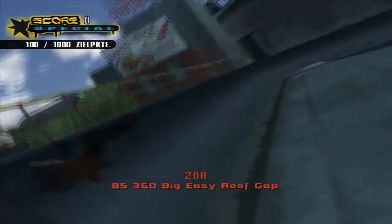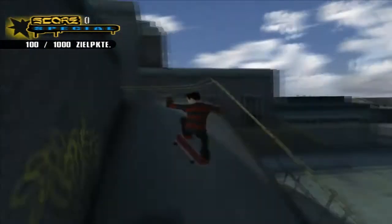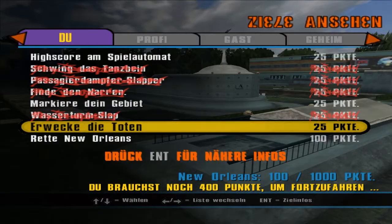Hinfallen wollte ich auf jeden Fall nicht. Habe ich hier noch eine gesehen? Ja, hier ist noch eine. Jetzt haben wir schon vier von fünf. Die eine finden wir bestimmt noch irgendwann. Markiere dein Gebiet – genau, erwecke die Toten und rette New Orleans. Das heißt, wir müssen jetzt die Untoten erwecken.